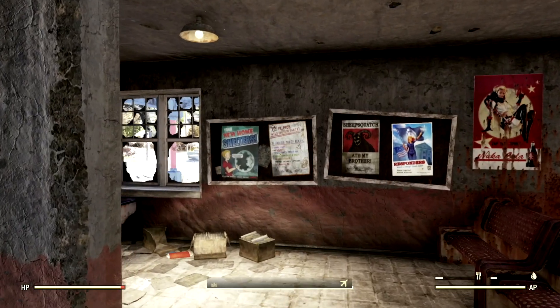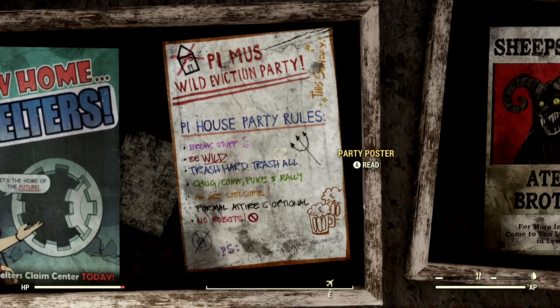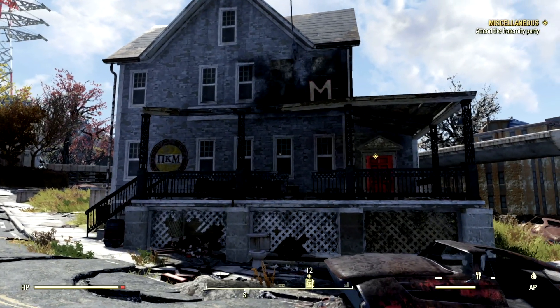Now to begin the quest Wasted on Nukashine and get all these fantastic rewards, you must find one of the party posters near Voltech University in Morgantown, at several bus stops or even train stations. After interacting with a poster, the first quest marker appears and it leads to the Pie House on Fraternity Row in Morgantown.